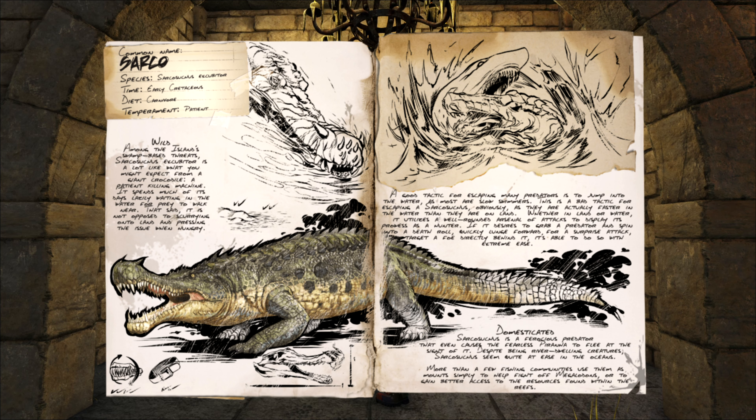Sarcosuchus excubiter was a large amphibious reptile that existed in the early Cretaceous time period. It was a carnivore that lurked in the swamps in shallow water, patiently waiting for a snack to come within snapping distance.